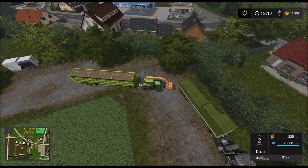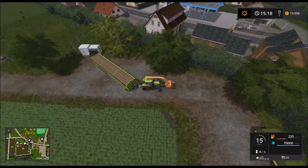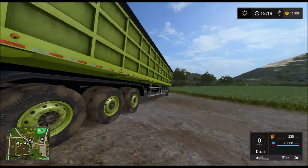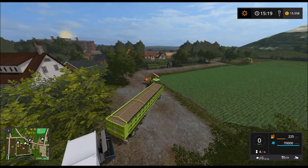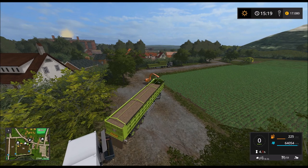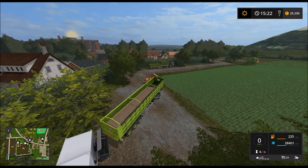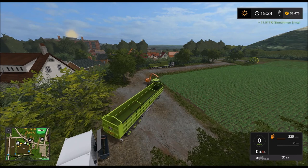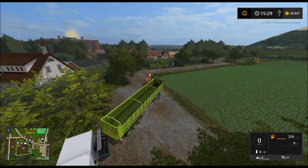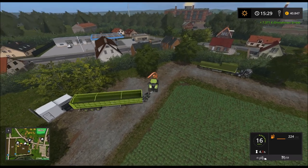Die können wir eigentlich mal ausmachen. Und diesmal stehen wir auch deutlich besser dran wie letztes Mal. So, auskippen. Gucken wir mal, was uns das bisschen hier an Hackschnitzel bringt. Jedes bisschen Kohle ist wichtig. Insgesamt 25.000 hat uns das Ganze hier gebracht, wenn ich das recht gerechnet hab.